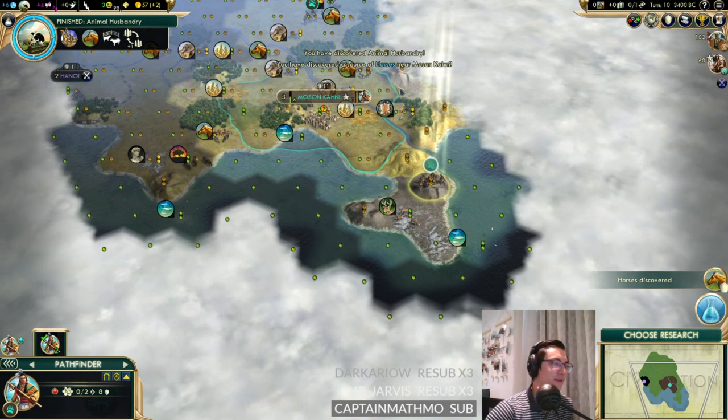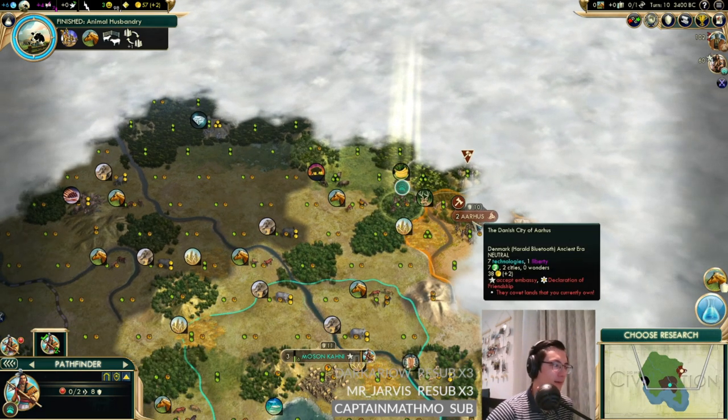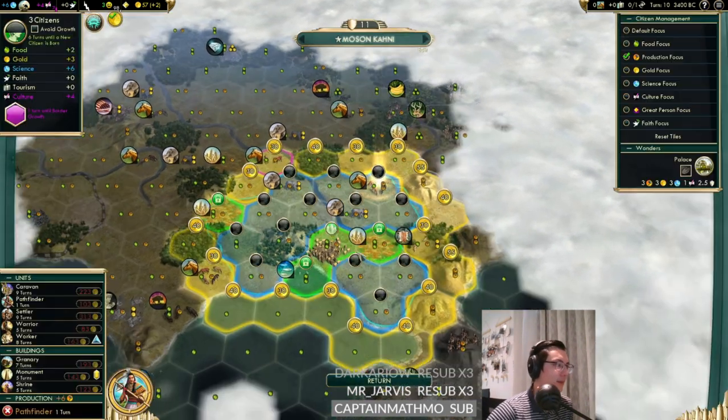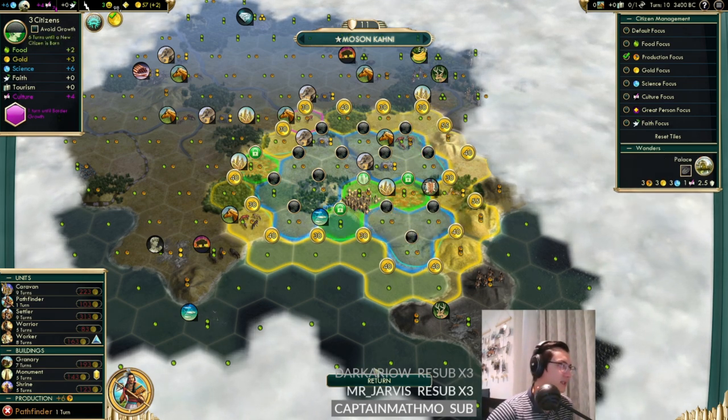Civ has to be the only game that gets less interesting as it goes on, says Arnold - the early game is always so enjoyable. I guess that's kind of true. Multiplayer does have quite a lot going for it though. We're wondering if we need these 12 turns before doing settlers - we should probably grow in six and then carry on.